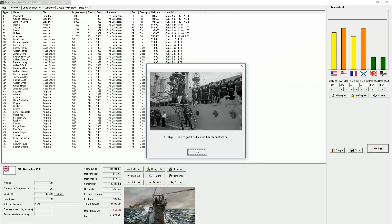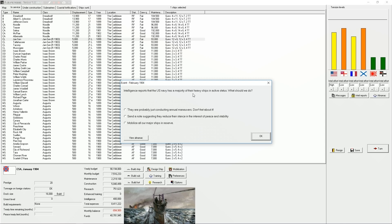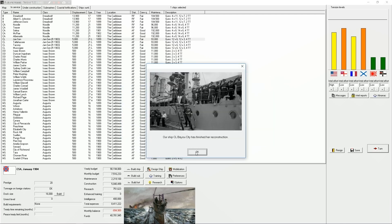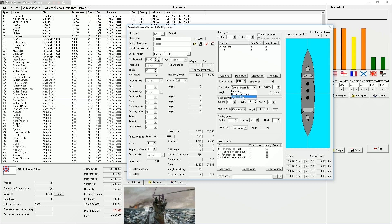That pissed off England and Russia. I don't want to go to war with England. Okay, we are getting our better fire control set up on our light cruisers. There's a majority of heavy ships. 'Send a note suggesting they reduce their stance in the interest of peace and stability.' They react badly - they're not happy with that. Tension went up. So now what we're going to do is open design for rebuild and add a central rangefinder - that should be fine.